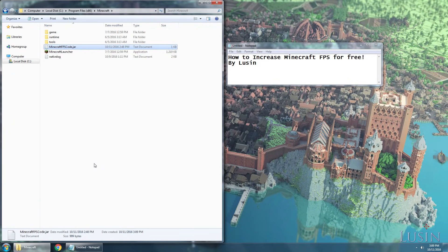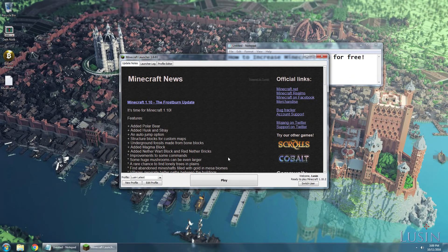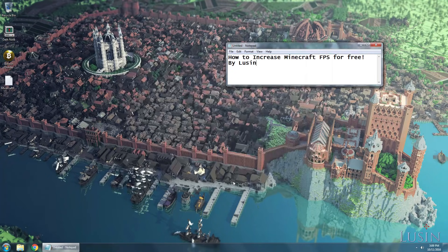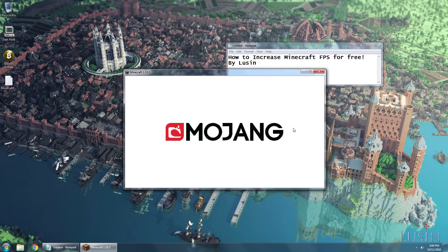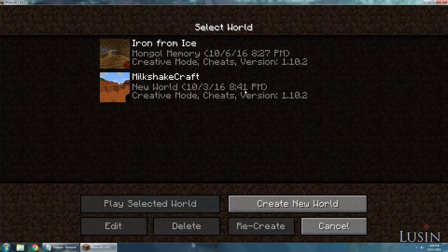Step 3: play Minecraft with improved framerate. Just open up Minecraft and let's use the world I was using before.